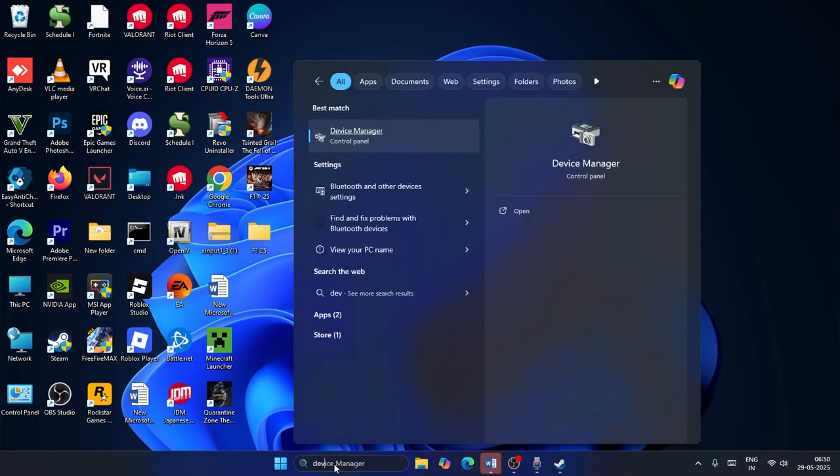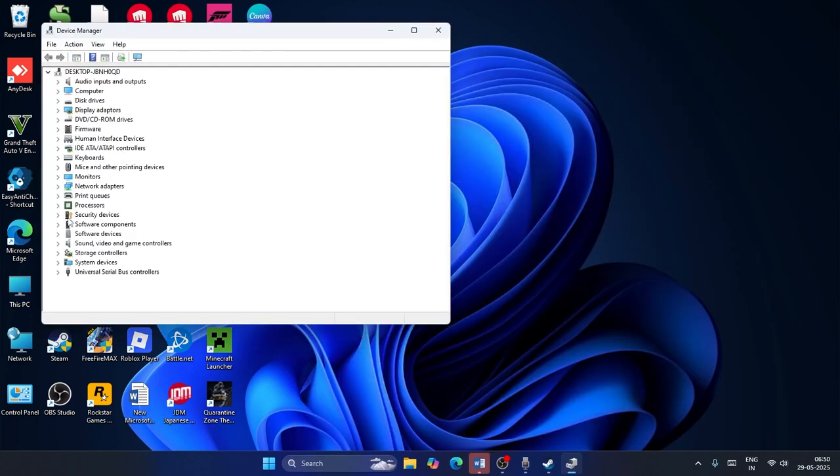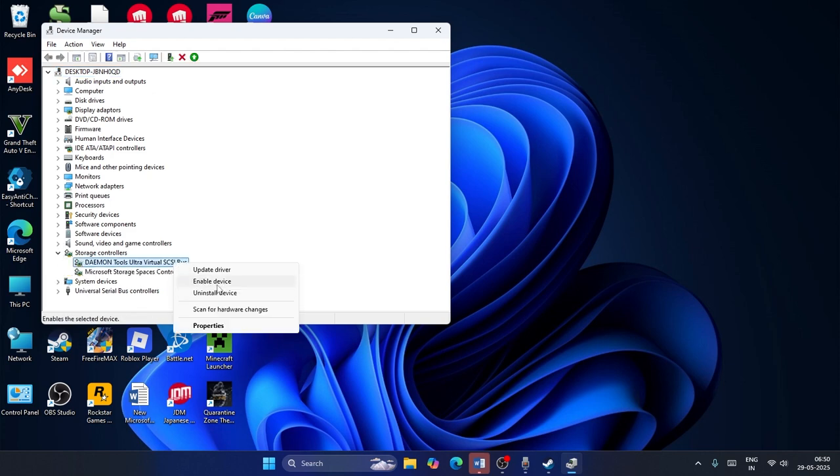If you're still having trouble, search for Device Manager and click on it. Go to Storage Controllers, and you can see Daemon Tools listed there. Right-click on it and go for Disable Device.